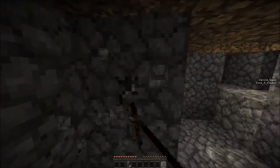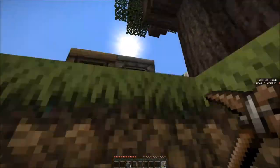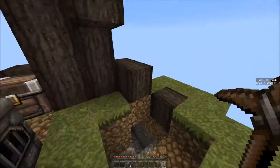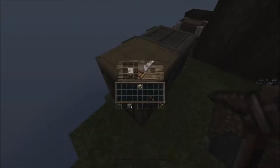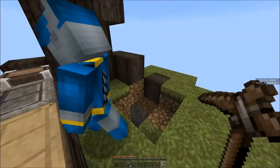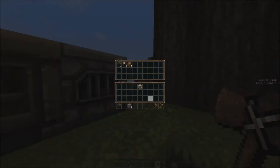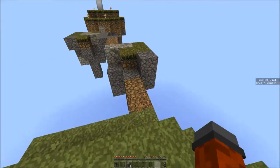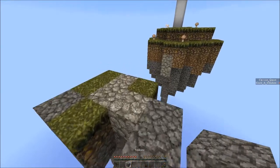I'm just putting the saplings in the chest. Once we tear that tree down, we can replant it. Should I tear this tree down? Yeah, just tear it completely down so we can replant. I'll create you an axe — just a wood axe but it's something. Where do we get the chicken? We gotta go to the island with the mushroom.